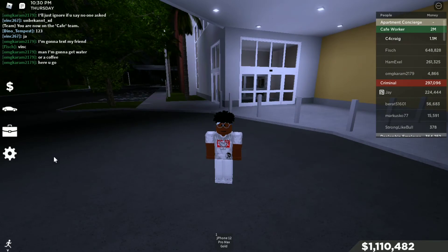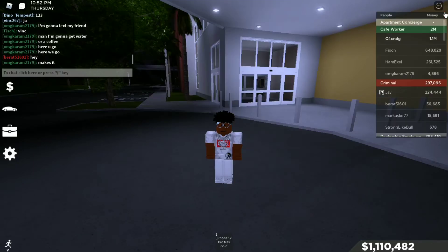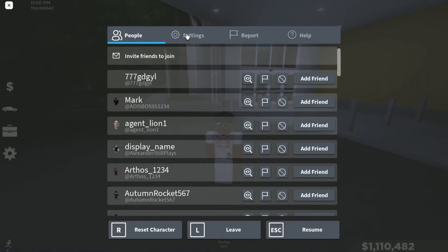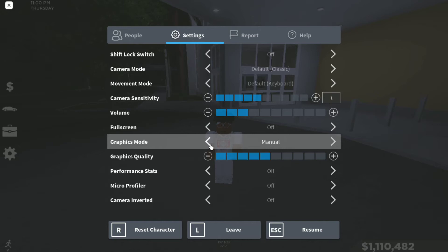First things first, go to settings and look for shadows — global shadows. You must make sure those are disabled.